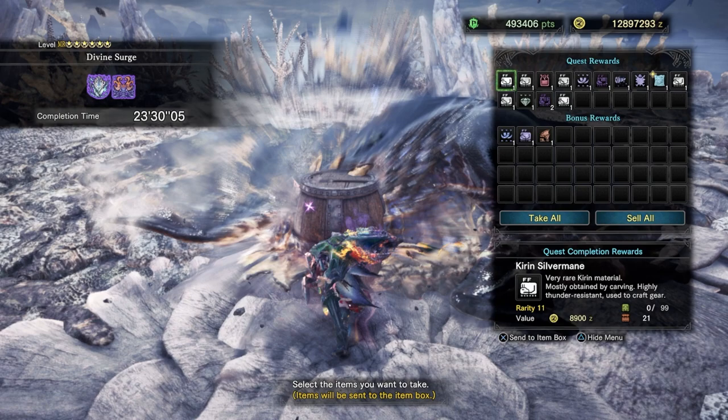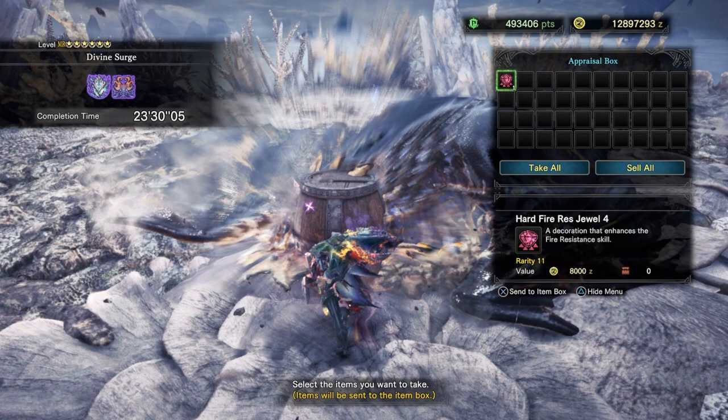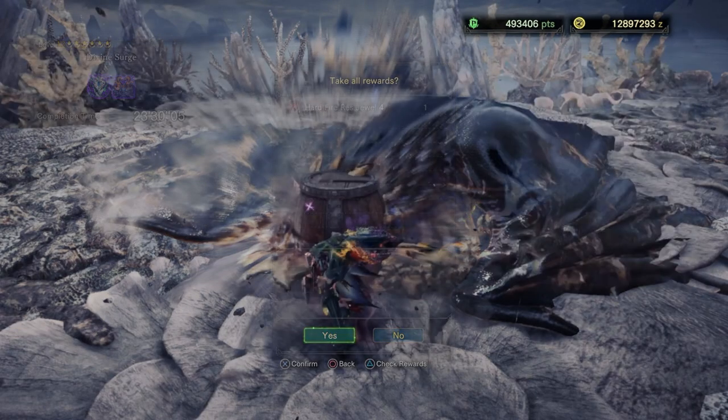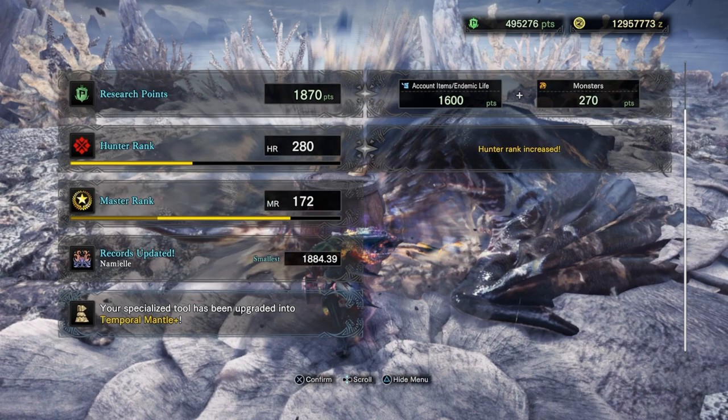Then after Alatreon, you know what's coming — the dreaded Fatalis. After that, probably Arch Tempered Vaal Hazak. So we'll see how that goes. We got a Research Commission Ticket Plus and a Hard Firestorm decoration — that's a very good deco! I love this music, it makes you feel like a badass. Very short video guys — hope you enjoyed yourselves. Videos will be coming but I can't say when. Thank you very much for joining me today, thanks for all your support. I'll see you in the next video — take care!